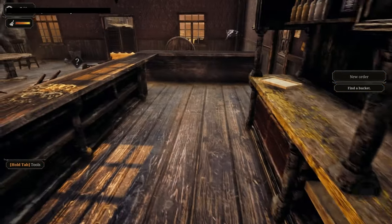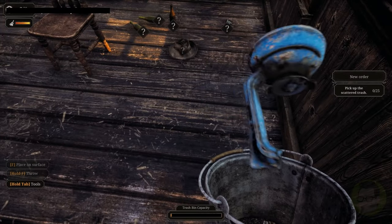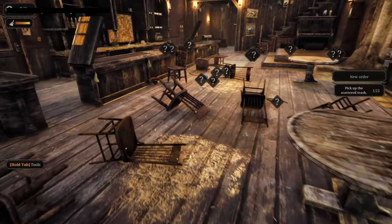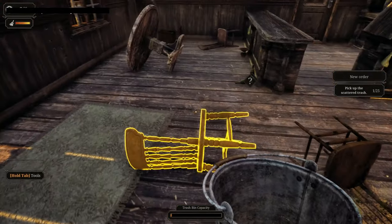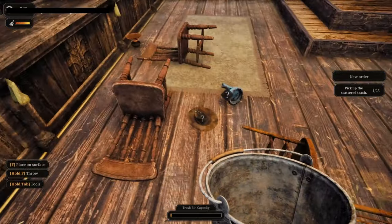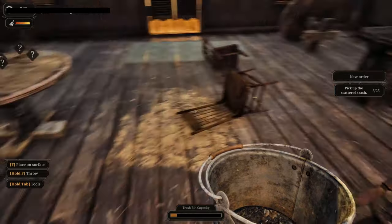We've got some cheese and some cherries. Here's the bucket over here — the one with the big question mark. Let's pick up the bucket and put in the trash. This is all question mark stuff. There's spit pots and everything. Put the trash in the bin. And once it's full, I think we've got to go out and empty it.